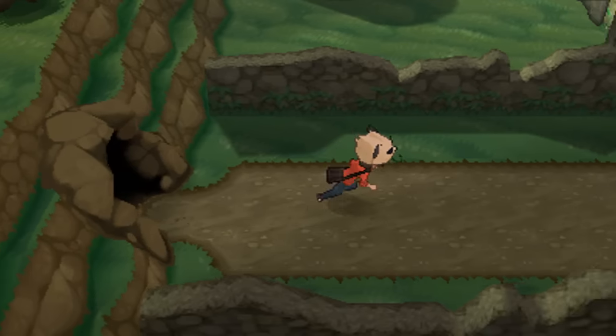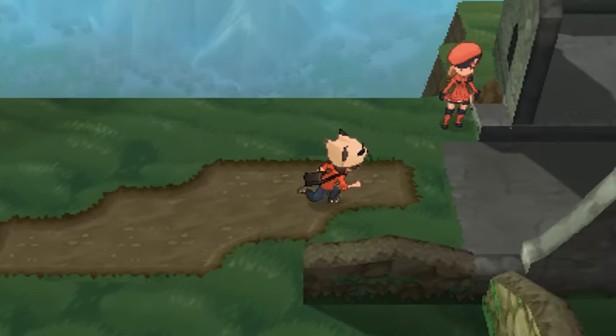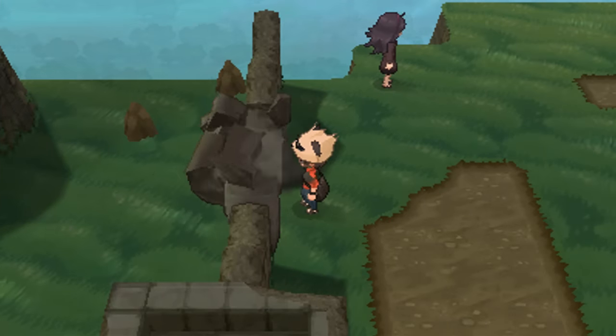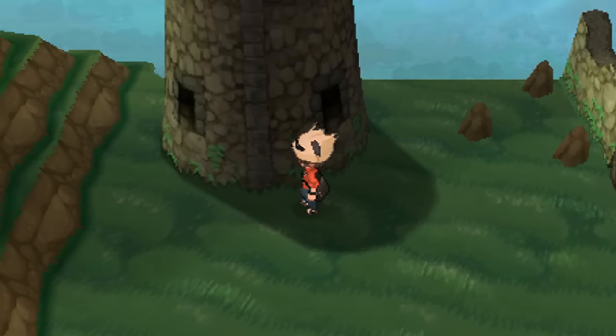The final Mega Stone found lying around the Kalos region is here in Victory Road, right by where we fought Serena. You'll need to Rock Smash away this crumbling wall, and right in front of this tower you'll find the Garchompite.